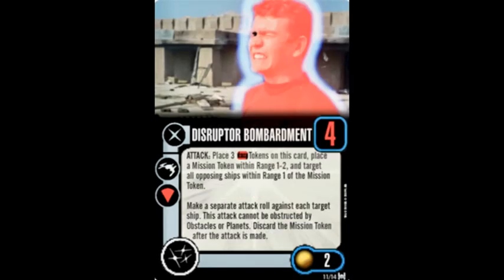And our final secondary weapon, Disruptor Bombardment, rolls four attack dice, one per ship. Gorn ship only, forward firing arc, for two points. Attack: Place three time tokens on this card. Place a mission token within range one to two and target all opposing ships within range one of the mission token. Make a separate attack roll against each target ship. This attack cannot be obstructed by obstacles or planets. Discard the mission token after the attack is made.